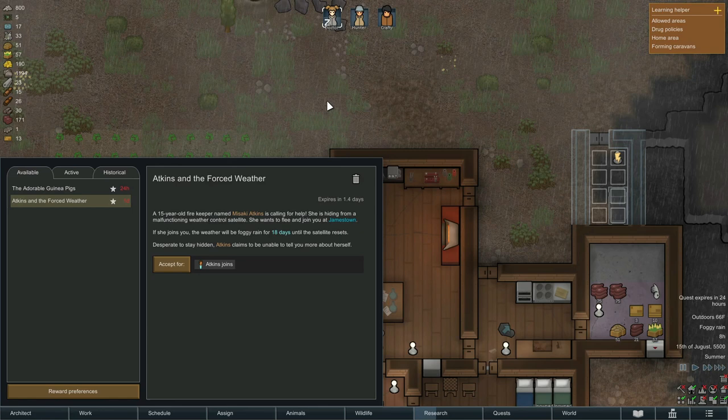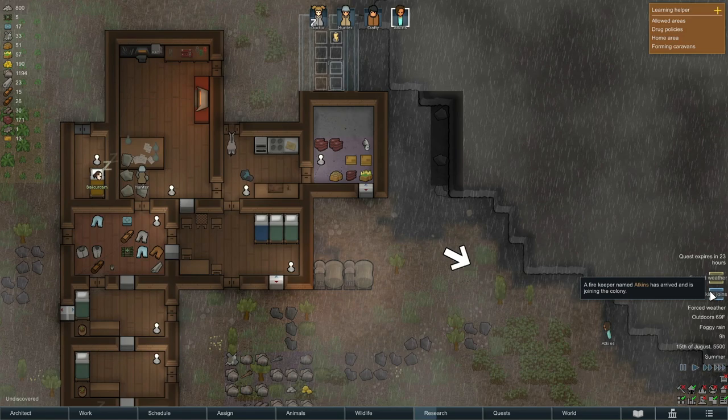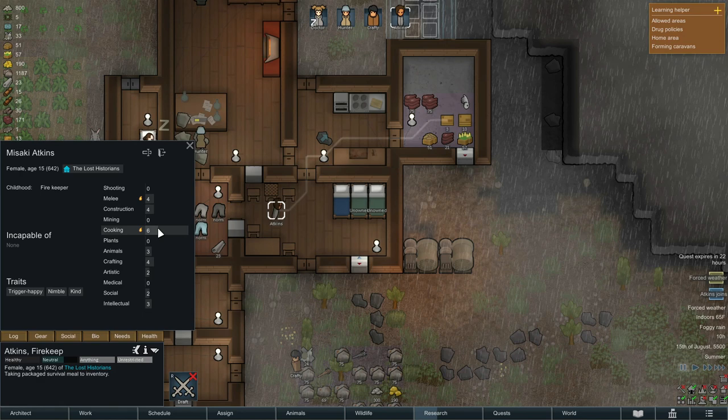A 15-year-old firekeeper named Misaki Atkins is calling for help — she's hiding from a malfunctioning weather control satellite. She wants to flee and join us in Jamestown. If she joins, the weather will be foggy rain for 18 days until the satellite resets. We'll allow her. I'm also building a second prison cell because I want the opportunity to capture a second person if possible. Atkins is a firekeeper — not great in a lot of things, decent cook, decent melee, but not terrible either. It's just another set of hands, which I guess is good enough.